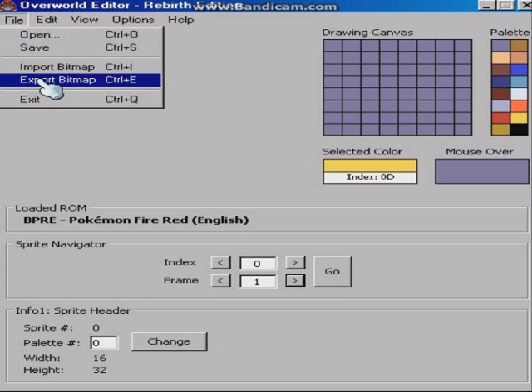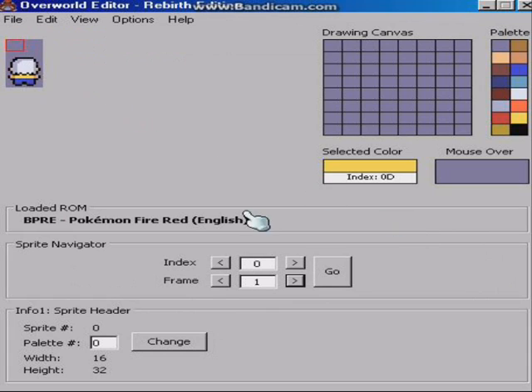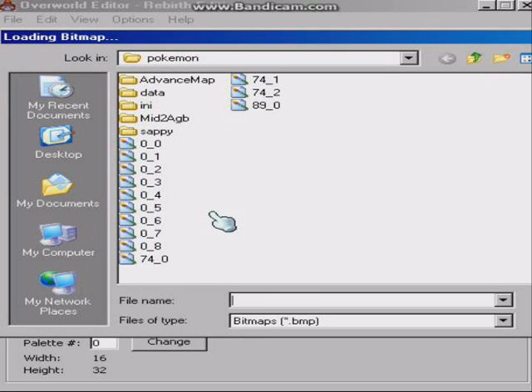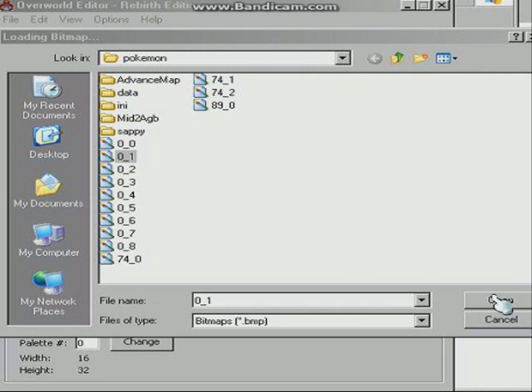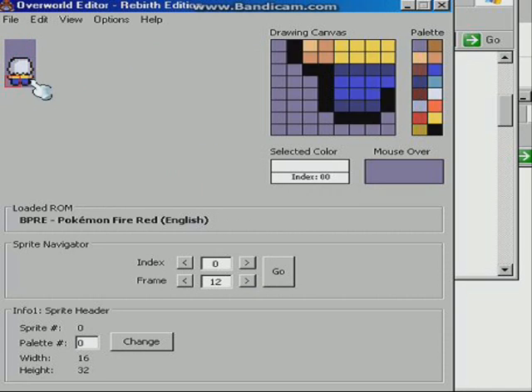This is a cool part about this — I can do export to bitmap like that, save it, then I can go back over here, go right there, import it, load sprite, go back. You can't see the open button over here but now you can, so yeah, it's there. You just do save.